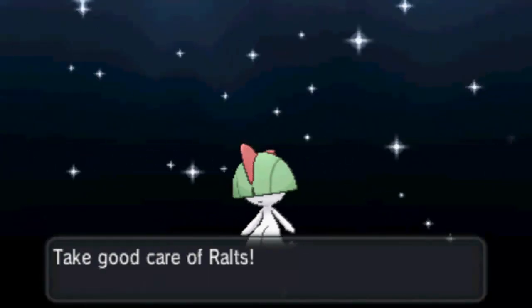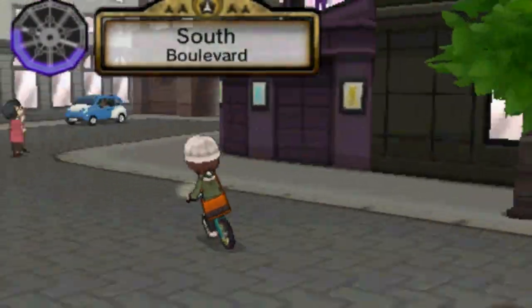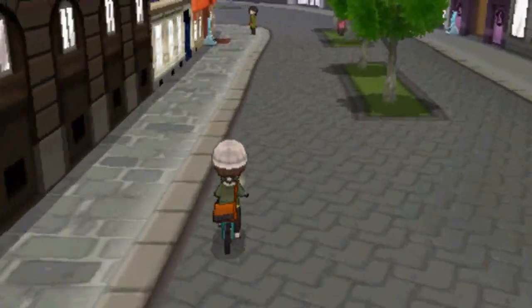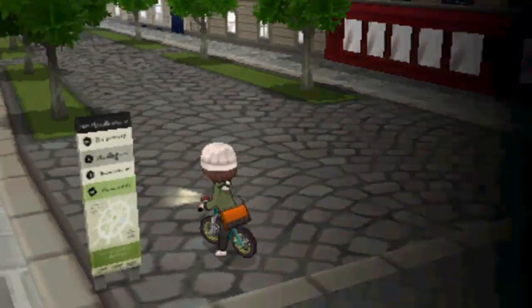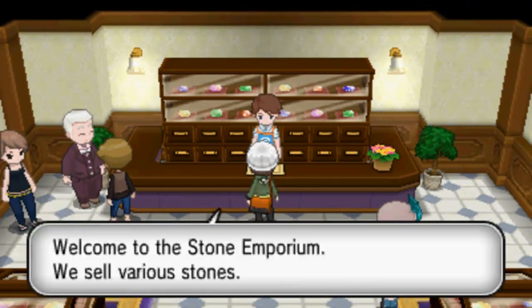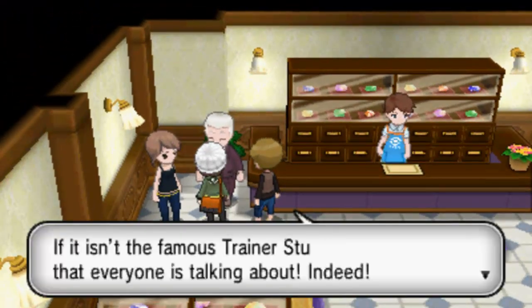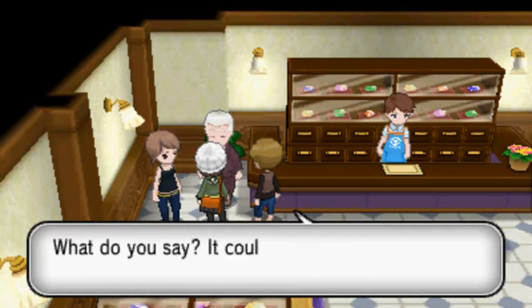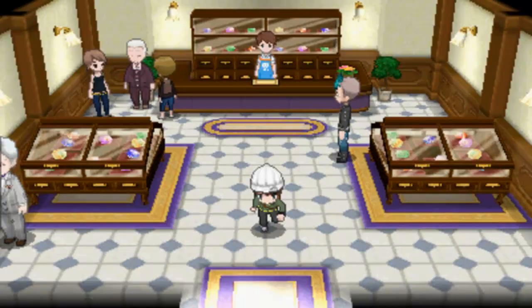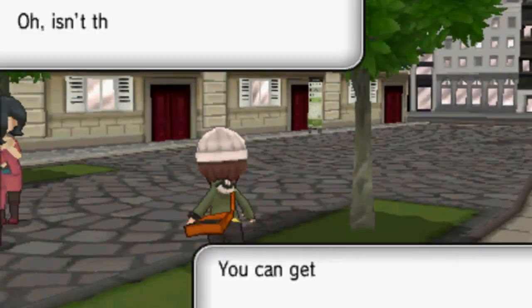We'll take good care of Ralts - it'll probably just stay in my PC, but sure. You can have that Bunnelby. Next up, there's a place called Vernal Avenue, I think it's called, right here in Lumiose. Come to Vernal Avenue and if you go in here, this is the stone shop so you can buy Fire Stones, Water Stones, and Leaf Stones here. And if you come over to this guy, he is going to sell you the Charizardite Y. He'll sell you all the mega stones for the Kanto evolutions.